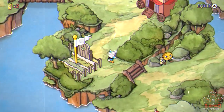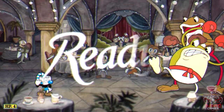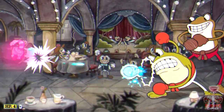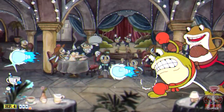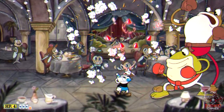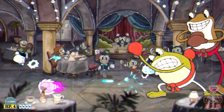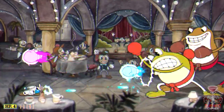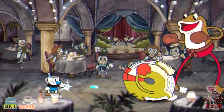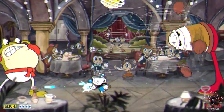The next boss is Ribby and Croaks, directly southeast of the Root Pack. To A rank this boss, parry the pink fists he shoots at the start — he does three sets of them. If you do too much damage he won't repeat the move, so try to get as many parries as you can early. Use Spread when up close and Peashooter when at range. When you have full cards, use specials to chip their health.